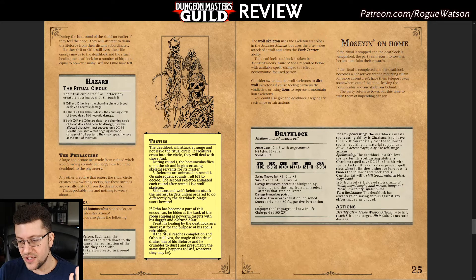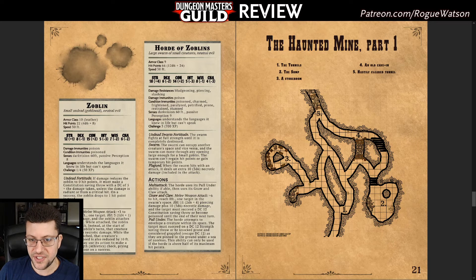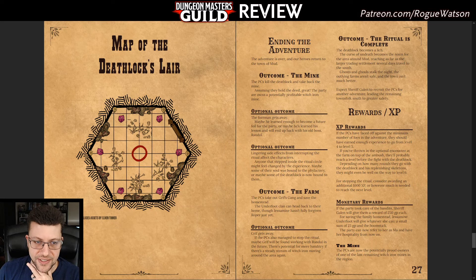The death lock is a neat enemy, but it's a very linear dungeon. There's a little exploration — a side room with nothing in it, or the optional ooze fight — but generally you're just going north, meeting the foreman (probably leading to a fight or he runs to help the boss), and then it's the boss room. There's not a lot of meaningful branching. It automatically checks the exploration box for a dungeon, but it's really pretty linear.